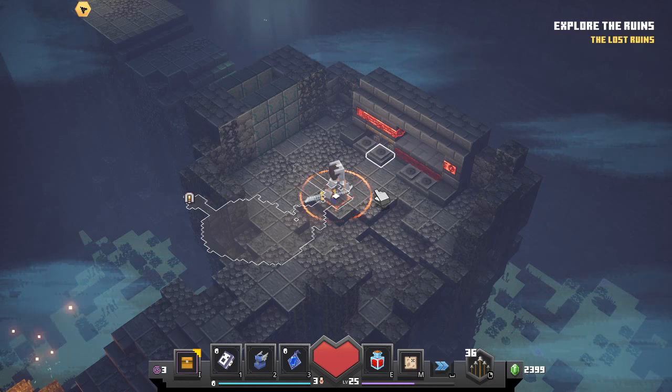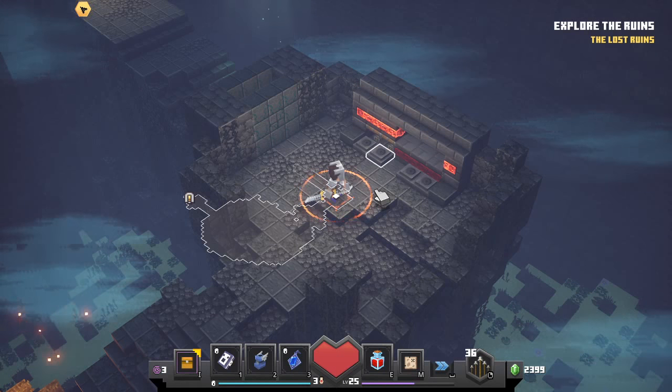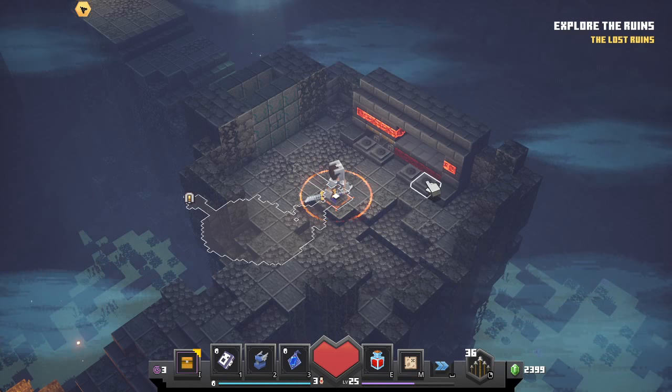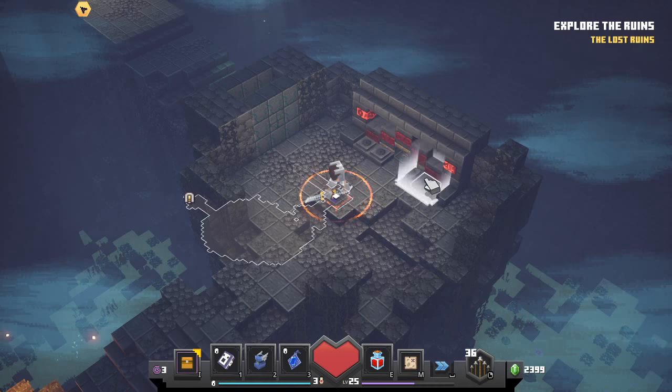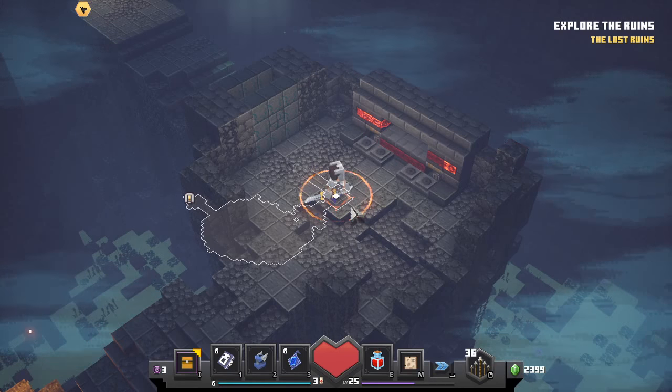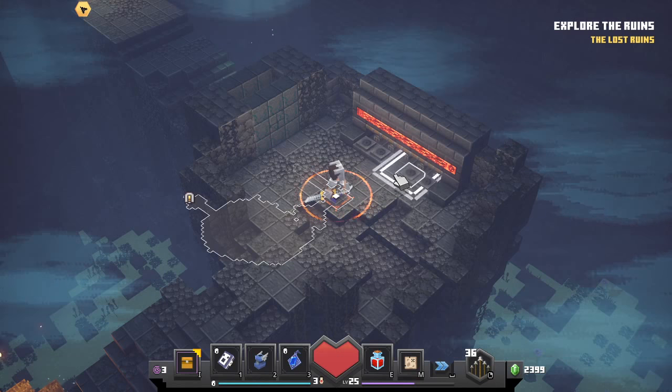You have to find a combination based on the redstone blocks you have. The best thing you can do is try to get the fifth and first block raised. If I basically just do this like so — first and fifth block raised — I can then click the middle one and done.